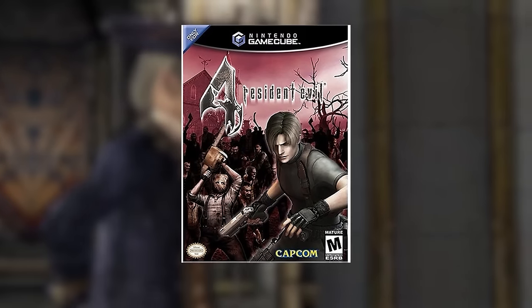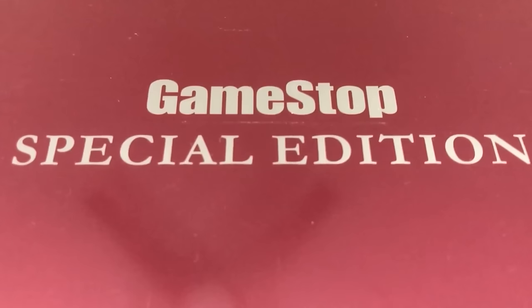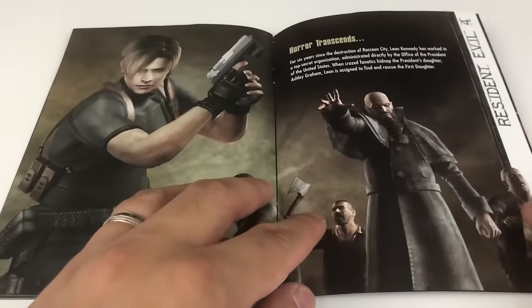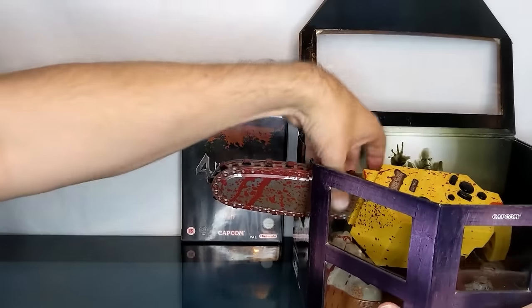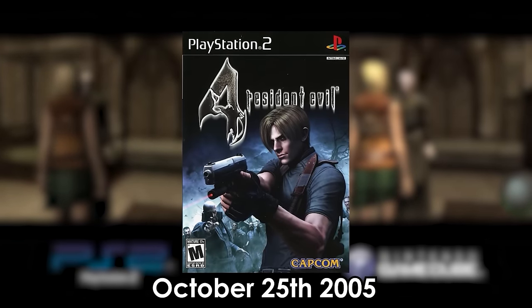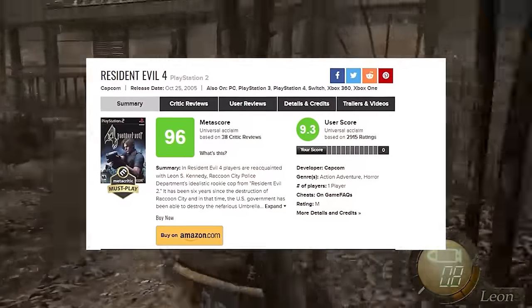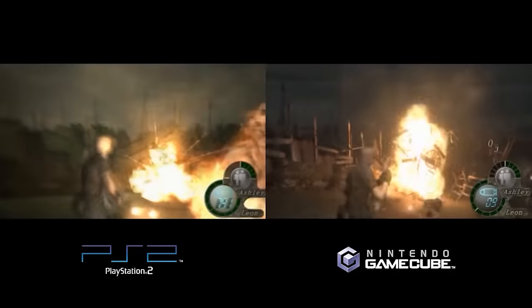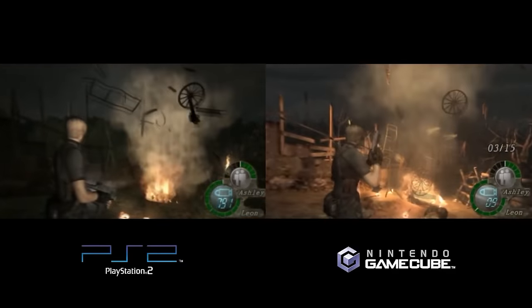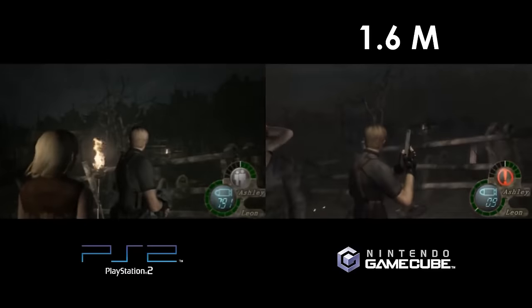The GameCube version of Resident Evil 4 released on January 11, 2005, in a regular version and two collector's editions — one with a prologue artbook and t-shirt, and a GameStop-exclusive steel version with an artbook, a Leon cel, and a soundtrack. Capcom also released a special chainsaw controller for the GameCube for roughly $50 — a controller that only made the game tougher to play. The PlayStation 2 version followed on October 25, 2005. Resident Evil 4 received universal praise for its story, gameplay, and characters, with some declaring it the best game ever made. Even the PS2 port was loved despite technical cutbacks, and as Capcom expected, it outsold the GameCube version — 2 million copies versus 1.6 million units.